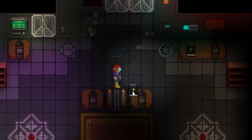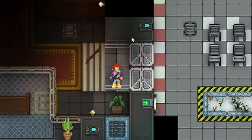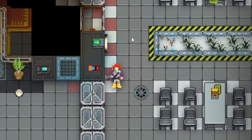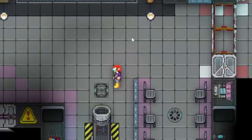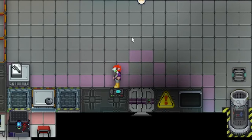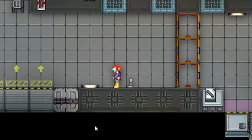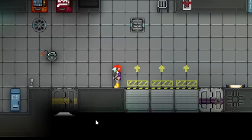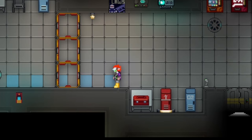There are also upgraded tools that the science department will research for you — a better mop that automatically generates its own water, a better broom, and more. You'll want to coordinate with the science department to get these upgrades and make them at your department auto lathe or cargo auto lathe. Your best friend is space cleaner — you'll learn the recipe. But if you want to have fun, your best friend would be space lube: mix space lube in your mop bucket and watch people fly around.